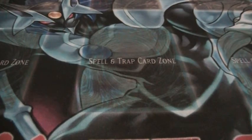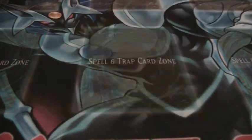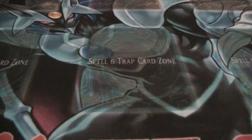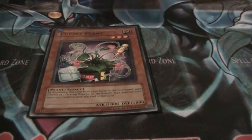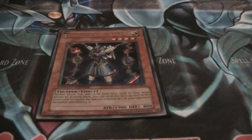Now for my side deck. 2 Chain Disappearance, D.D. Warrior, 2 Dust Tornadoes, 2 Deck Devastation Virus, 2 Bottomless Trap Hole, 3 Dimensional Fissures, and 2 Thunder Kings.